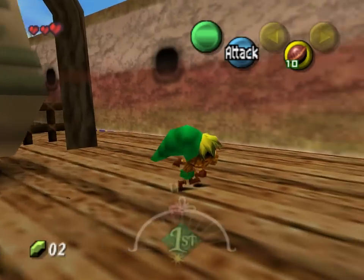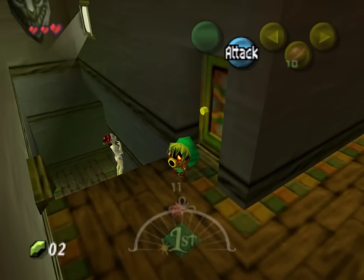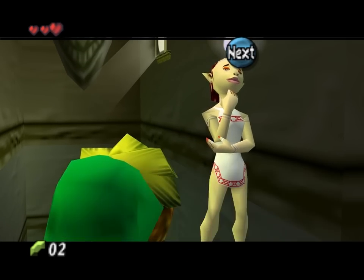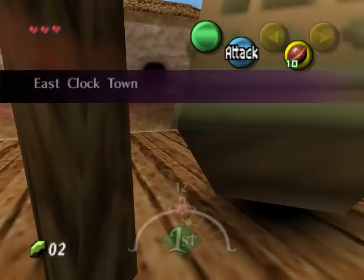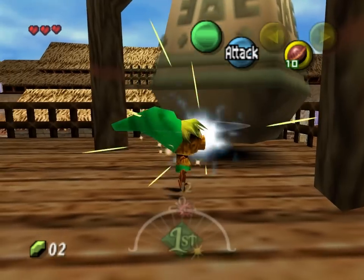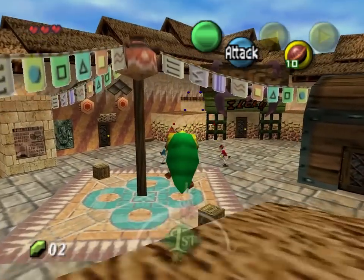There's a little bell over here. Fun fact: if you hit that bell enough, it'll swing faster and faster and it will knock you over. We're so short, it's adorable. I forgot Deku Link had to do that. I wanna ring this bell. You've gotta ring the first bell, right? That's not quite what the game's going for on this one.